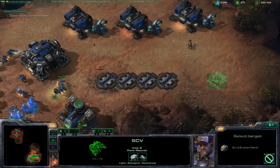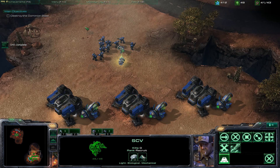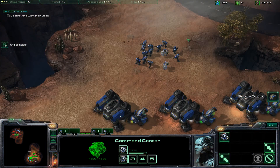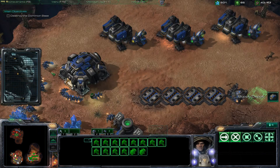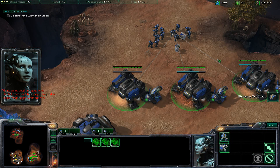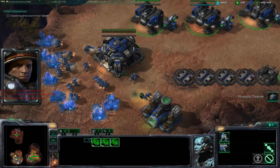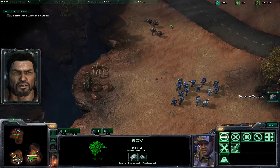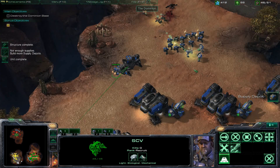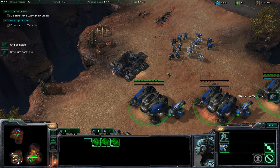I'm going to keep building these supply depots because I'm reaching my supply cap rather quickly, and I should be getting attacked by another Dominion force here shortly. I should have enough units built now to counteract any aggression they want to throw my way. I'm pooling up a decent amount of minerals, so let's go ahead and build another barracks. That's always the key — if you're pumping out units and you can't do that without maxing out your queues, go ahead and build another barracks.